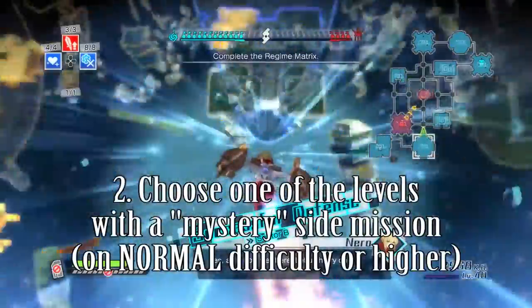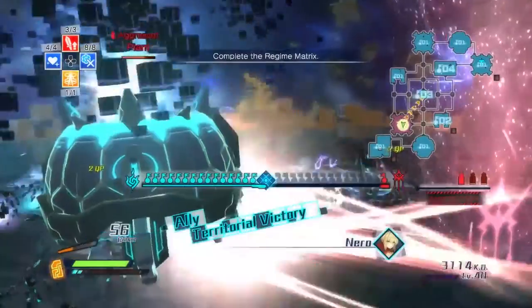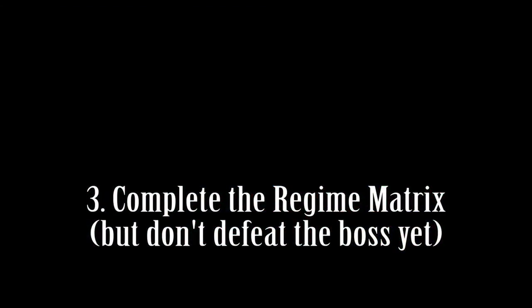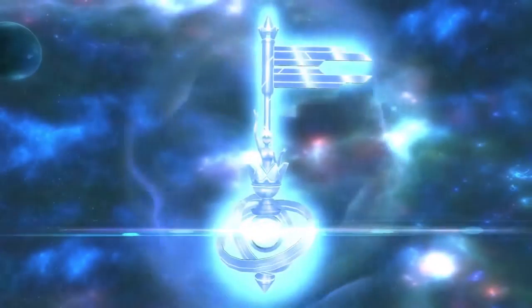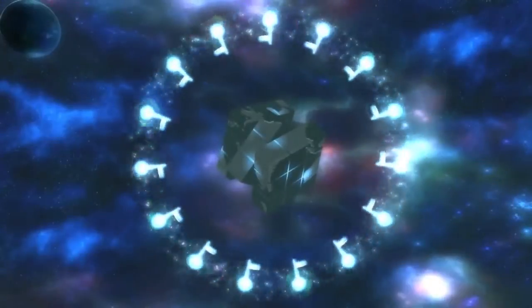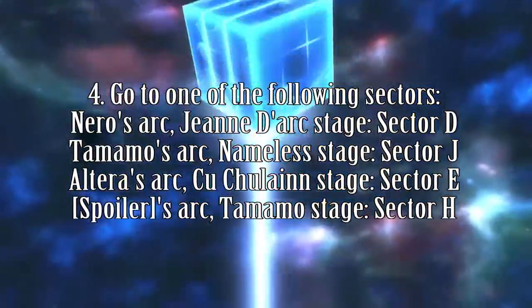We'll go with the one in Nero's storyline. Once you're in the mission, the first thing you'll want to do is complete the Regime Matrix. After you do that, you'll want to go to a specific sector — I'll put some text on screen to show you which other maps require you to go to which other sectors after you complete the Regime Matrix.